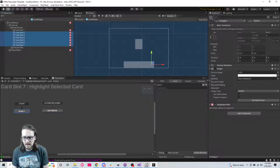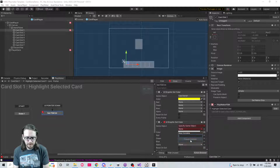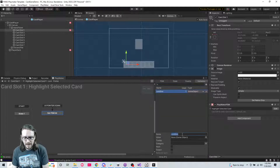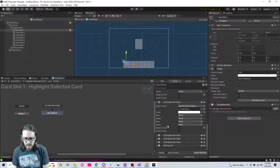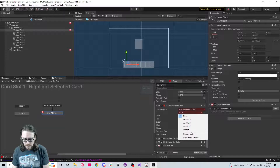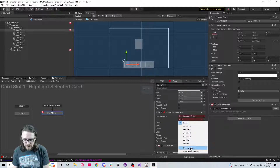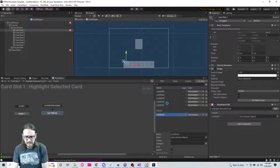Let's simplify our lives - remove all those card slot one graphic set color actions. We're going to rename card slots: card slot A, card slot B, card slot C, card slot D, card slot E - you'll see why I'm doing this in a minute - and then card slot F and G.